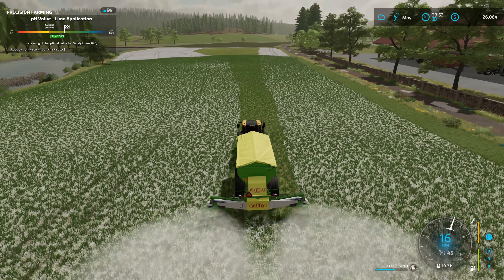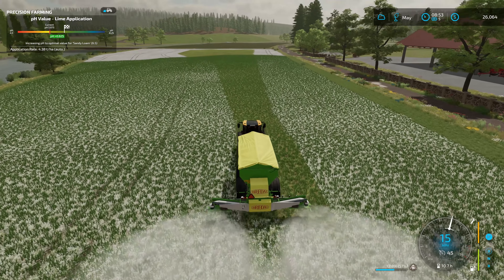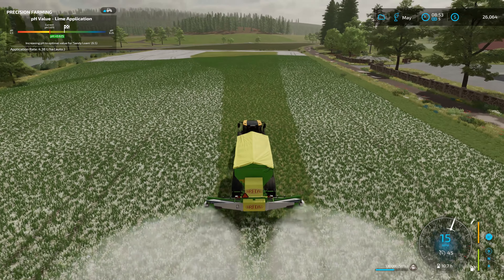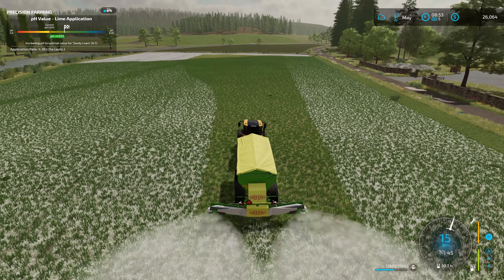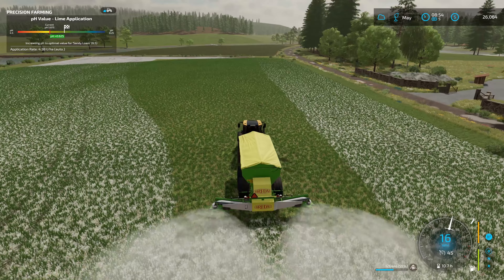We need to spice up the chicken coop pen area — it's all kind of bland with pure dirt around them. I think putting in a little bit of grass with some flowers would help. Maybe that would bring more insects in that the chickens can peck at. It doesn't quite count in-game since we give them chicken food, but a little grass and flowers would make it look a lot better.